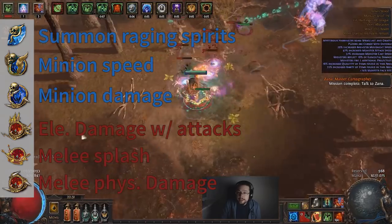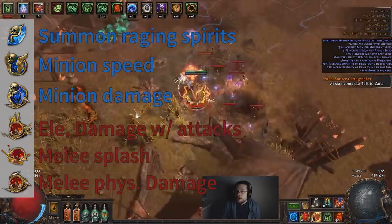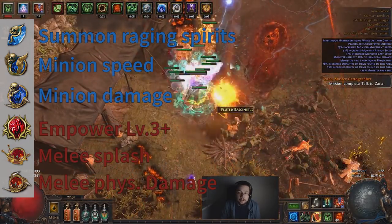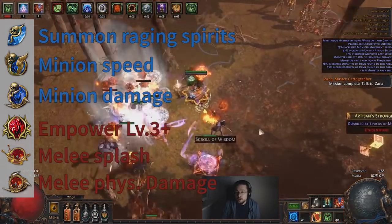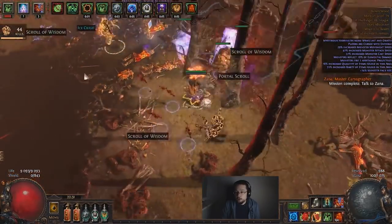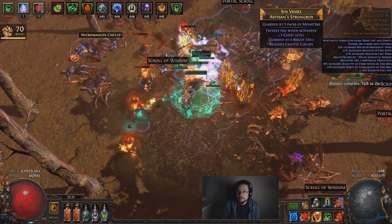Our sixth link is Elemental Damage with Attack Support. However, if you have access to a level 3 or level 4 Empower, in my opinion it will be better. We are dealing more physical damage to which mobs have a lot less mitigation, and also your SRS will have more HP, therefore they will last longer, giving you more protection but also allowing you to cast less of them.